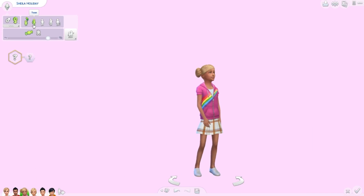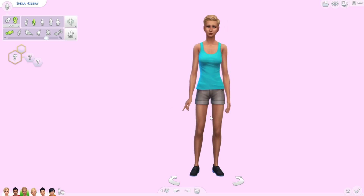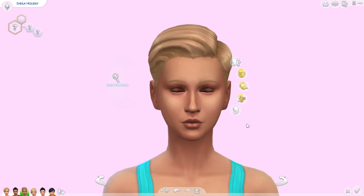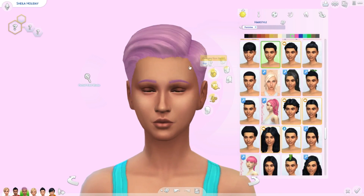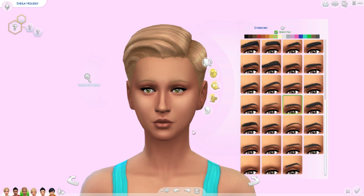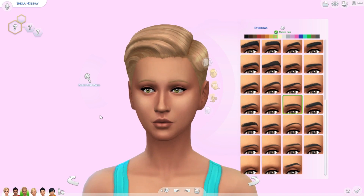Now I'm going to start aging them up to teenagers and I'm super excited. Here is Sheila as a teenager — she has the short hair going on and I feel like she really suits it. She most definitely got Don's body — you can tell she's really athletic. Don actually makes really cute girls. She's super pretty — if we threw a little natural makeup on her she could totally rock colorful hair too.